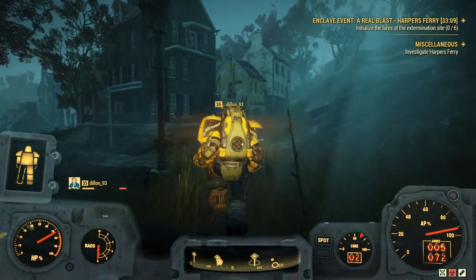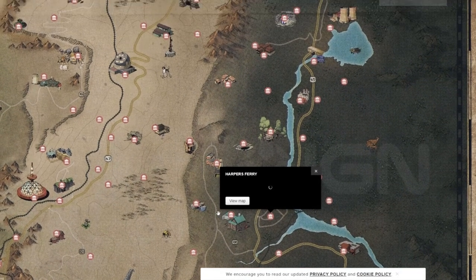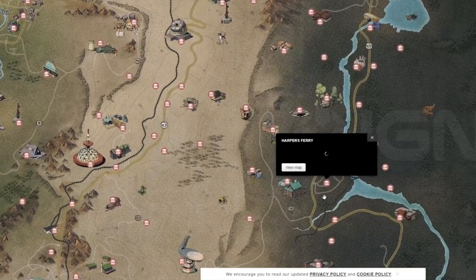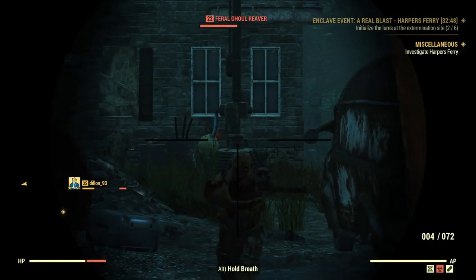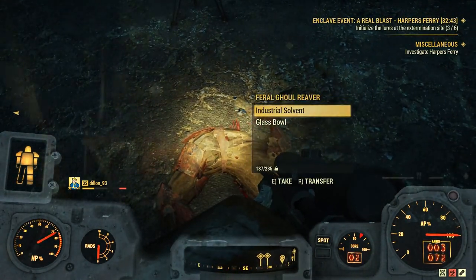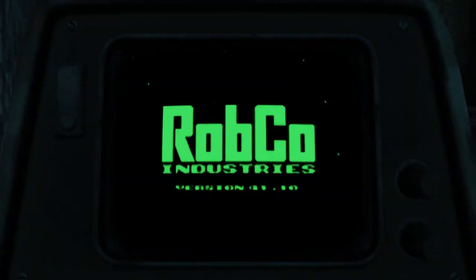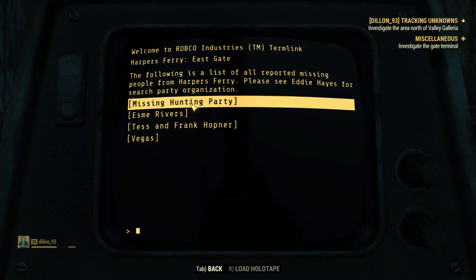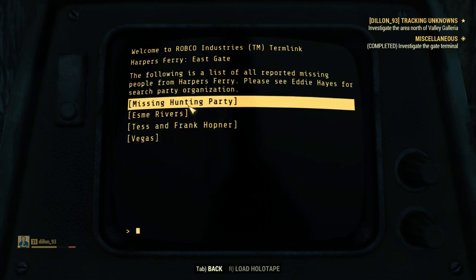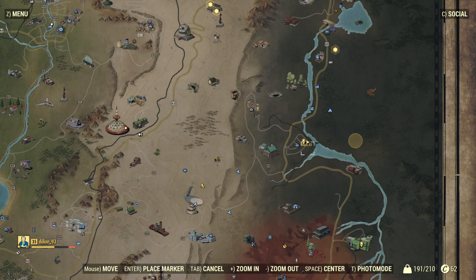To get this weapon, you'll first need to head over to a location known as Harper's Ferry, which can be found right here on your map. The second you enter this location, a miscellaneous quest should pop up saying 'Investigate Harper's Ferry.' This part of the quest will lead you to a terminal in Harper's Ferry itself — it is marker-based so you should have no trouble finding it. When you enter that terminal, select 'Missing Persons' then 'Missing Hunting Party,' and you should now get a quest pop-up known as 'Tracking Unknowns.'